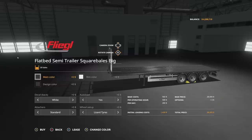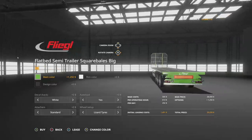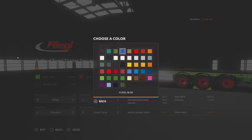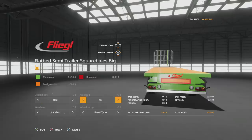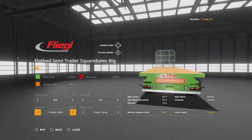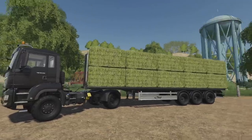Keep in mind they will only auto-load whatever you select, but you can choose to make this not an auto-loading trailer. Main color — we'll choose bright green, which changes the base around the bottom and top area. Rim color, we're going with red to make it look wild and crazy. Design color will be yellow — that's the flatbed itself. Decals in white or black on the back. Auto-load yes or no — we definitely want auto-load. Attachers: standard or trailer attachers, so you can hook a bunch of these up together. Tires: Lizard, Trailer Borg, and Michelin. Nothing too crazy but it works perfectly.